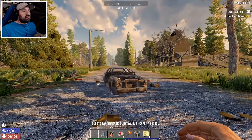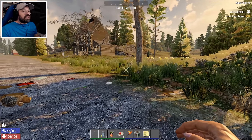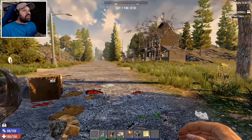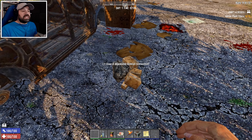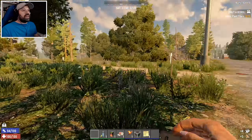Welcome back to Seven Days to Die Alpha 19. We're starting a new series about restoring Navezgane - or at least a town in Navezgane. This series runs alongside the existing series and is not replacing it. The reason it's a separate series is because you guys asked for more building, and the current series with the lighthouse build has 60-minute days and loads of zombies - it's not really made for that.